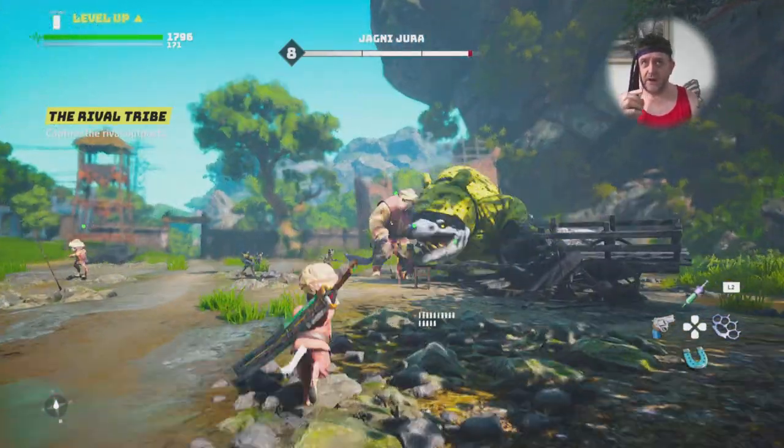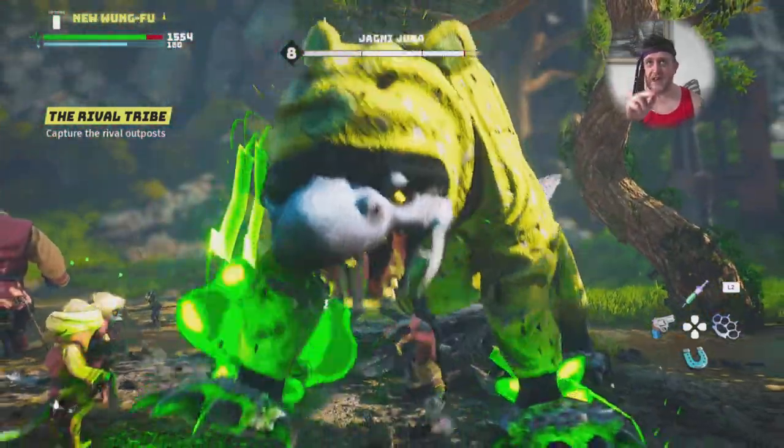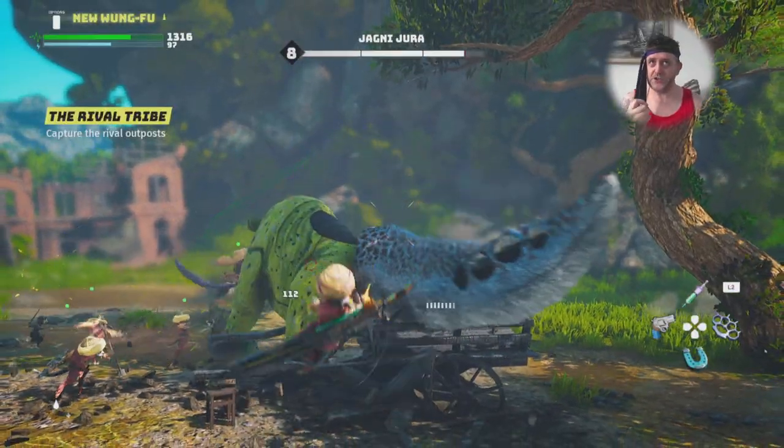Next to your actual character, there are three little silhouettes. They're sort of ghosted out, near to where it says the ammo, but over to the left-hand side. They appear once you pop your first special move.